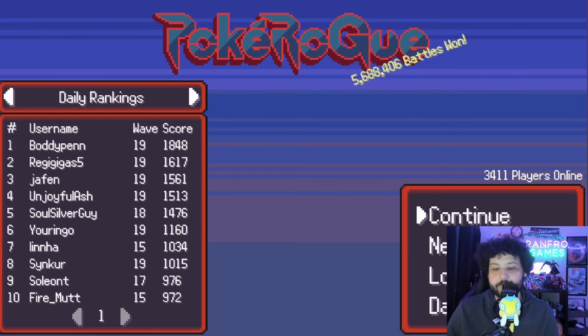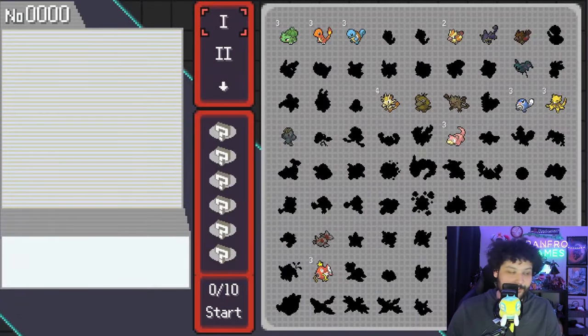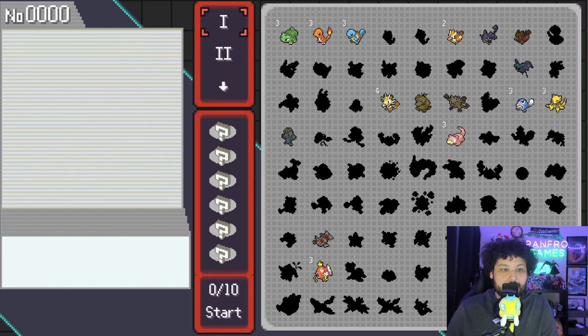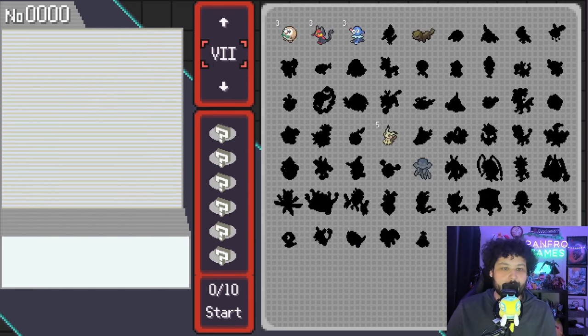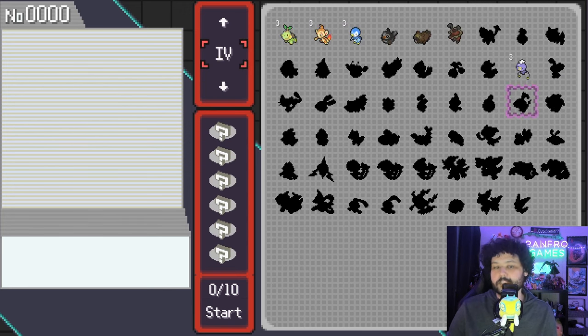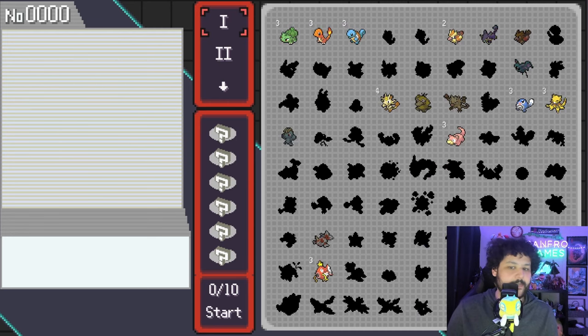So what is PokeRogue? It's a roguelike that you can play for free, and we're going to dive right into a new game. The first thing you do is make your team — you have a total of 10 points to build your team with. When you first start the game you only have the starters, but they can have egg moves as well, and you can go through all nine generations of Pokemon.